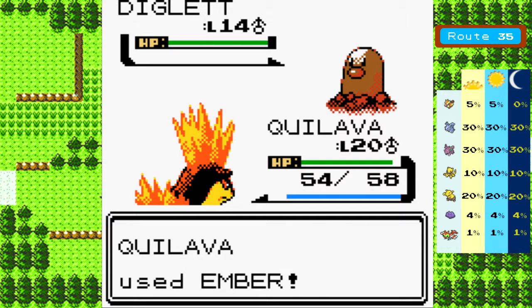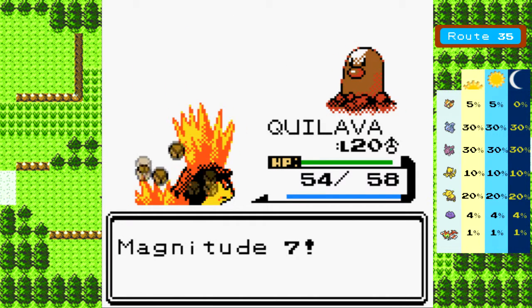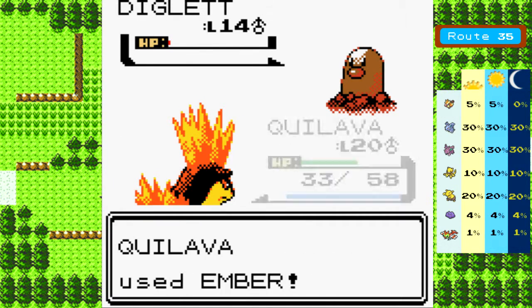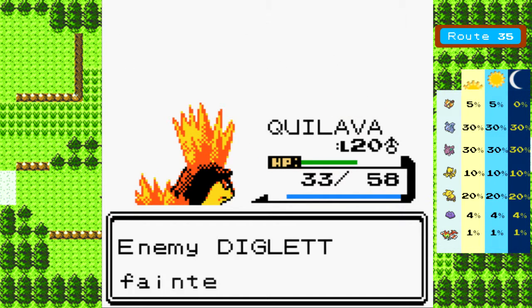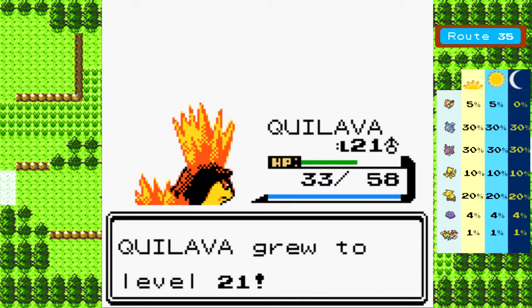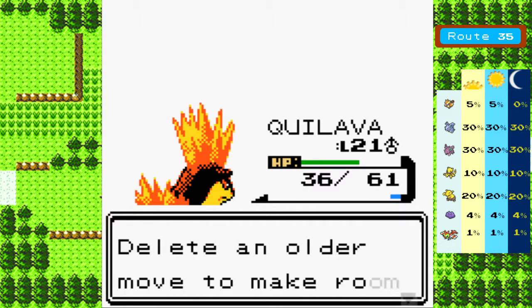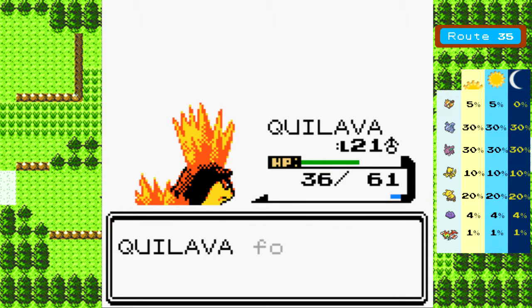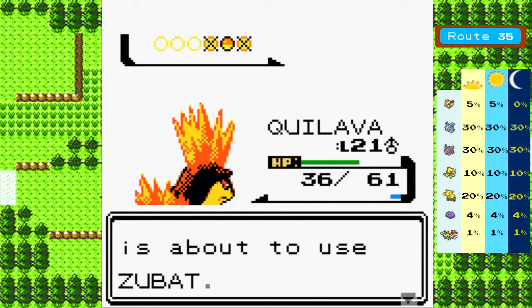Level 14 is a little bit better. Diglett is a Ground type, so... Magnitude 7 has a power of 70 - whatever number it is, you times it by 10 and that's its power. So effectively, Magnitude 10 has the same power as Earthquake, so try and watch out for that. Level 21, not bad. We'll go ahead and learn Quick Attack - it's slightly stronger than Tackle. Tackle's 35 power in this game I think, and Quick Attack's 40. Plus, it's nice having a priority move.